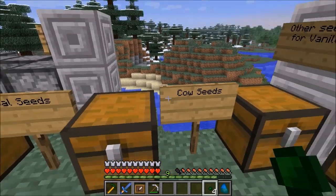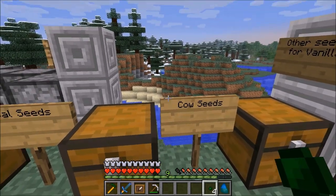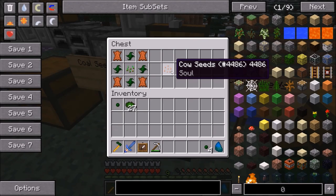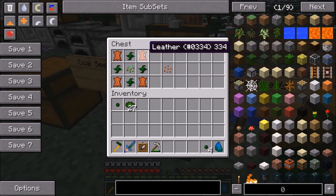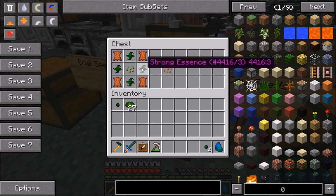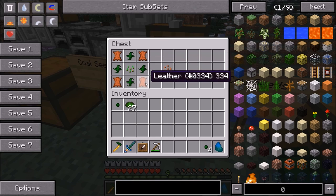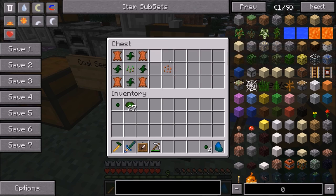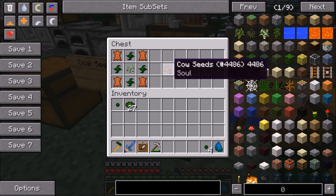Here's an example of a Soul Seed: Cow Seeds. Who, in their right minds, wouldn't want to grow something called a Cow Seed? Cow Seeds are made from the Strong Essence tier, using four Leather, four Strong Essence, and regular vanilla Minecraft seeds. That will give you Cow Seeds, which is an example of a Soul Seed.